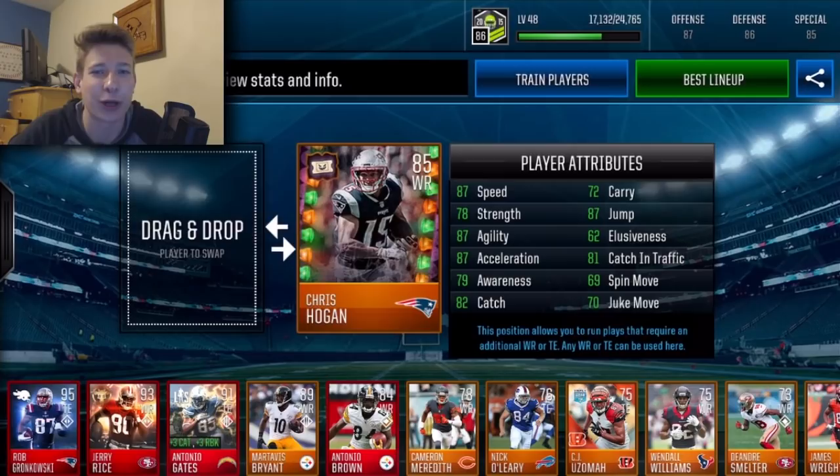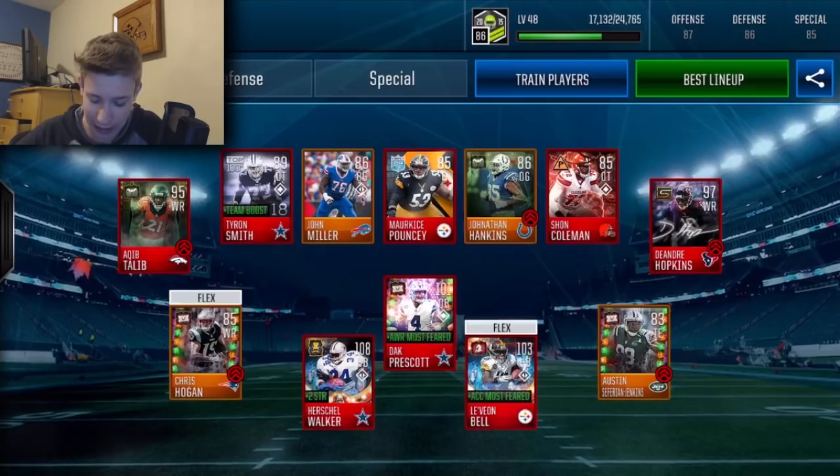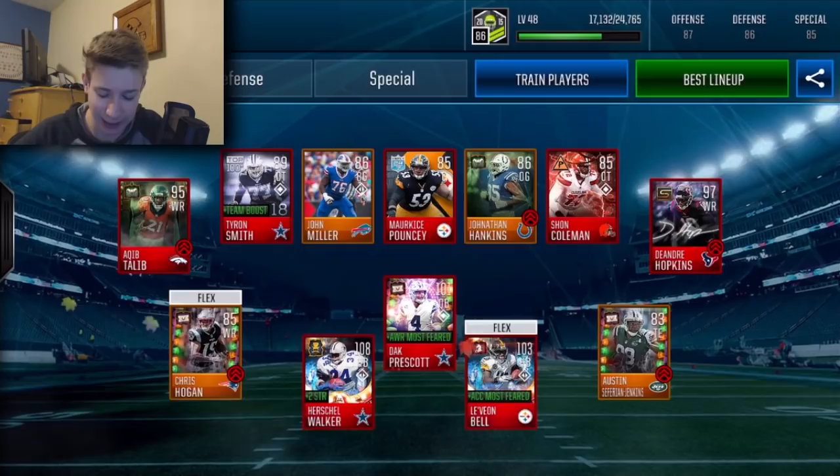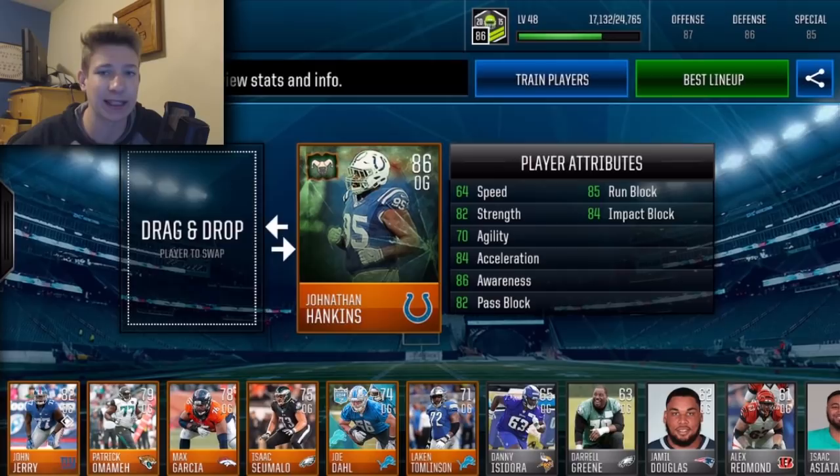For example, I got Chris Hogan — he doesn't have the best stats but he's still going to be 12 feet tall on the field, and that's what I'm really going for here. On the other side we got Austin Seferian-Jenkins — this dude is a beast in real life football but his stats here aren't the greatest. It's a shame he plays for the Jets though, that's all I'm going to say.